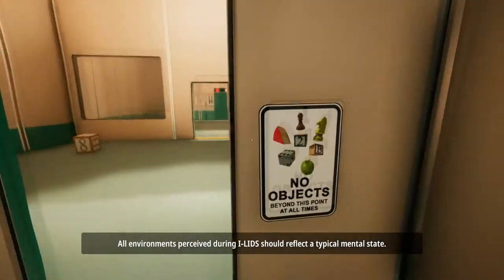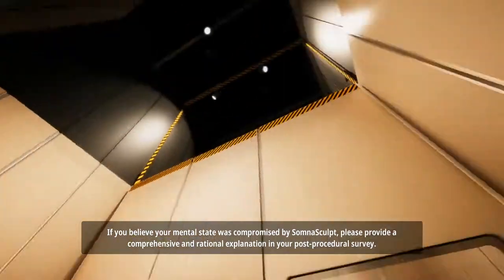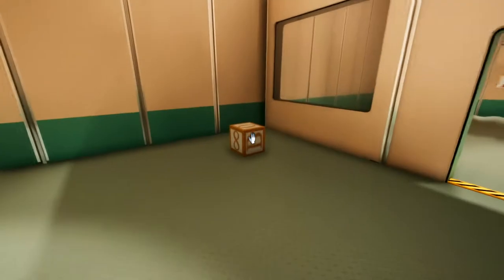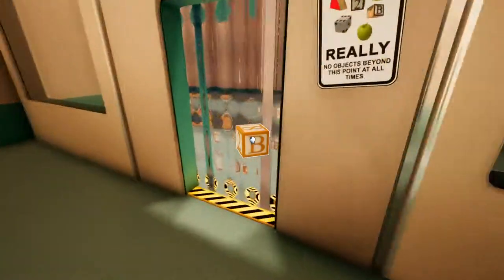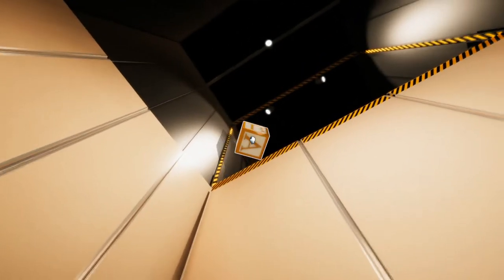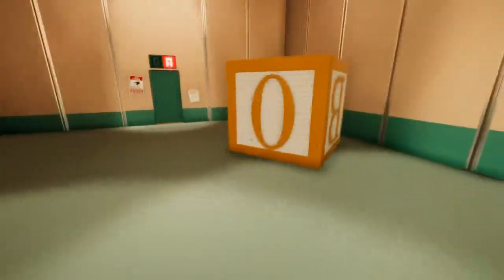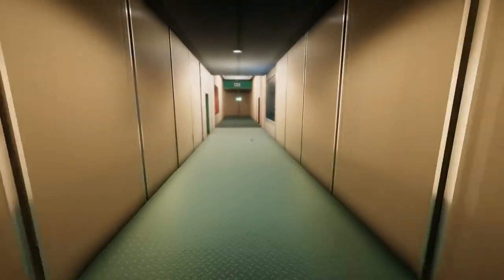[Game dialogue]: All environments perceived during Eyelids should reflect a typical mental state. If you believe your mental state was compromised by Somnascult, please provide a comprehensive rational explanation in your post-procedural survey. Completed surveys may be eligible for a gift card. Now with this room, you've got to get this into that room but obviously you can't get through here. There's a million different ways you can get it over - you can either drop it or throw it over. Throwing it is a little bit more tricky. Nice and easy so far.